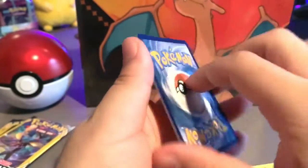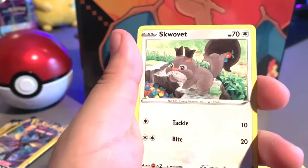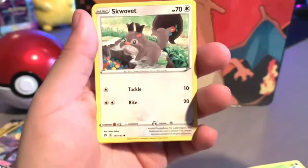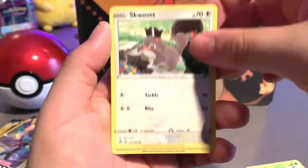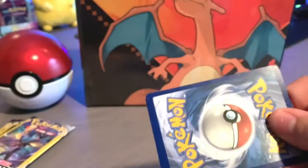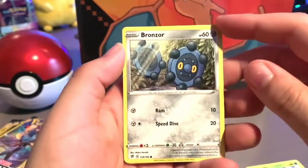All right, flip it — Electabuzz and Skwovet. I believe that's how you say it. Let me angle it right there so you guys can see. And an energy card. Here's the fourth pack already — these packs are going by real quick.